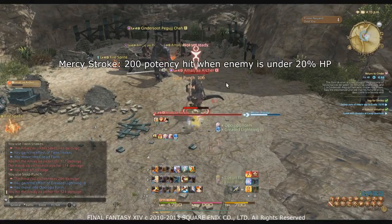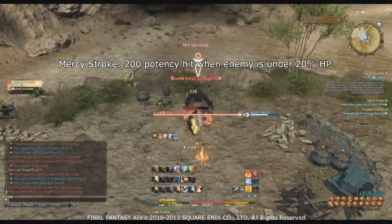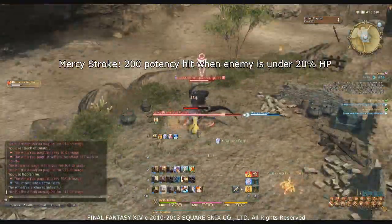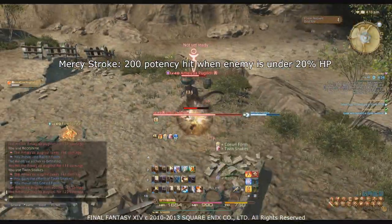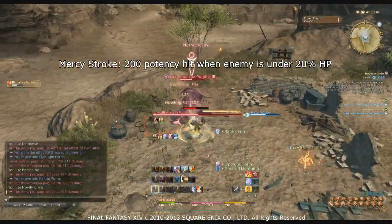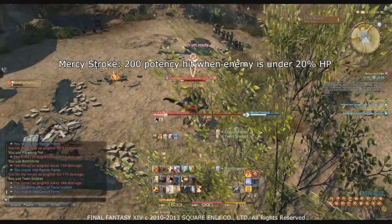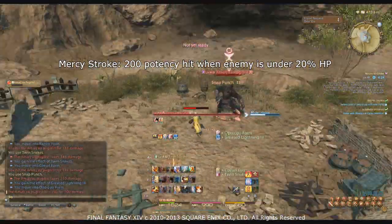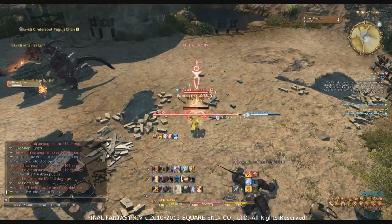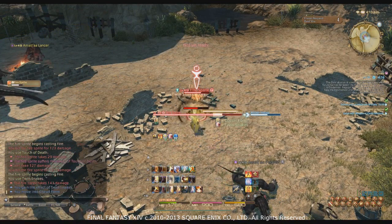You have Mantra and Second Wind as defensive cooldowns. Use Mantra during phases when the raid is taking a lot of AoE damage, and Second Wind to save yourself when you need a big heal. For Mercy Stroke: use it whenever a high priority target falls below 20% HP for a nice burst — it's around 200 potency. It has a 90-second cooldown so it won't be available often; save it for high priority targets like Titan's jails, Tirada, or Nails in the Ifrit phase rather than bosses unless nothing else needs it.